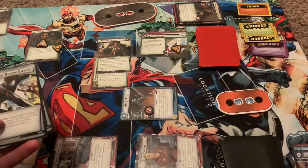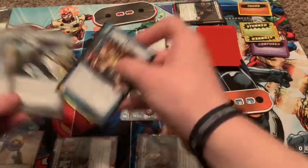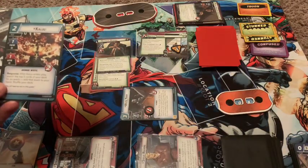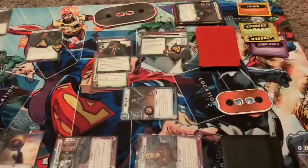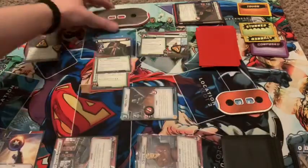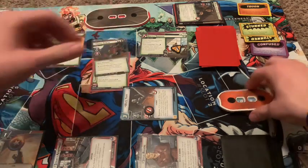I'm going to use Fearless Determination to give us plus one thwart and draw a card — Kalou. He would go back up to 18, these would be removed, and he would flip over dealing us four damage.